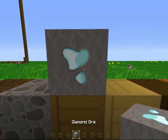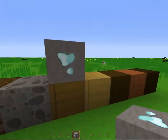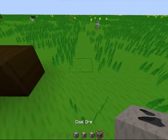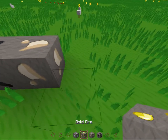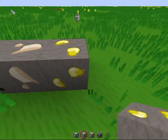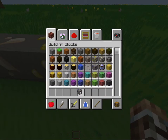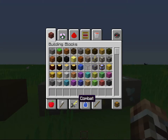Diamonds — here's diamonds. Same on each side. Looks really awesome. Let me get some ores out. Gold, iron, coal. So here we have coal, iron, gold, and diamonds. What about lapis? Let's get some lapis. There we have lapis. All this stuff looks really awesome.